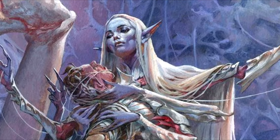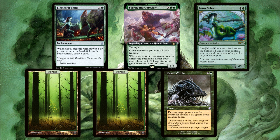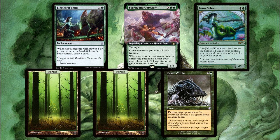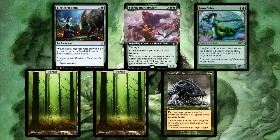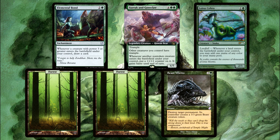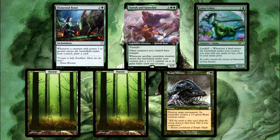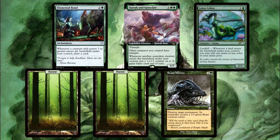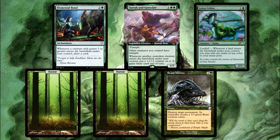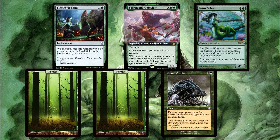Scenario 5: The top of your library is Elemental Bond, Surak and Goreclaw, Lotus Cobra, a Forest, another Forest, and then Beast Within. You cast your Genesis Wave for six. How many cards will your Elemental Bond draw for you? Can you stack the Bond and the Surak and Goreclaw triggers so that you put the counter onto the Cobra, making it 3 power when the Bond trigger goes to resolve and checks its power? The answer is sadly no. The Elemental Bond is going to check for the power of the creature, and the Surak and Goreclaw counter is a triggered ability. Because no player gains priority during this time, you will not be able to put that ability on the stack and resolve it.